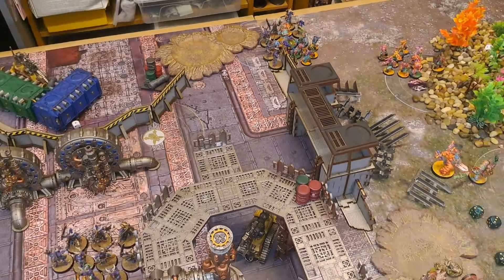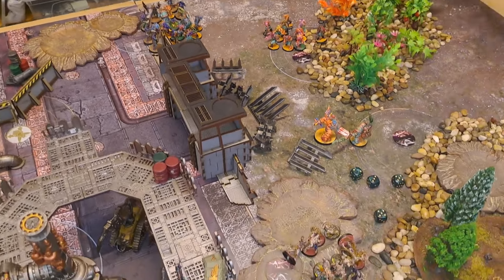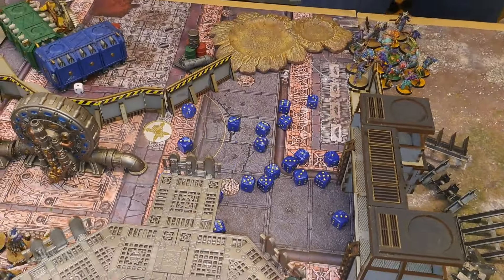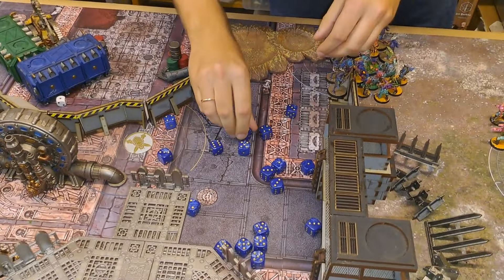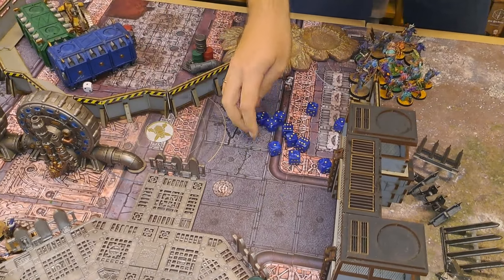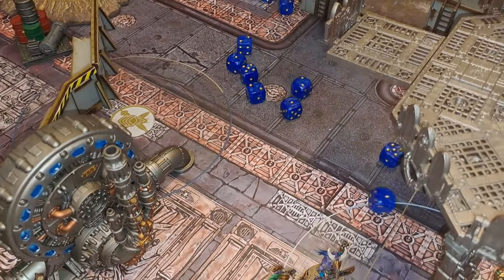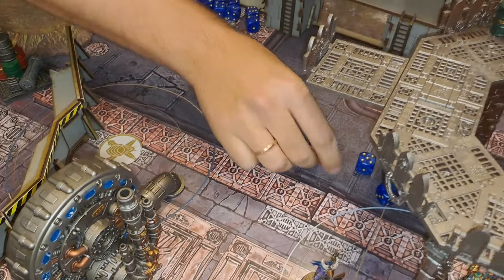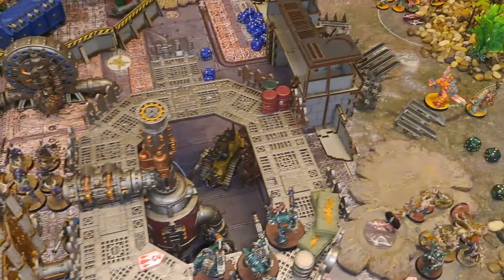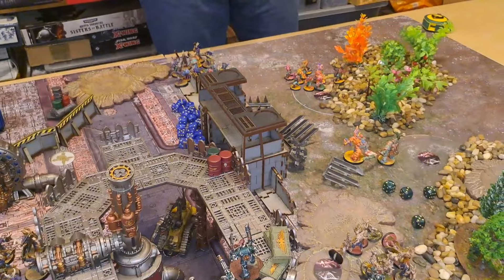Typhus's Poxwalker restoration brings them back to full strength. The Poxwalkers then attack the remaining Tzaangors: nine hits, strength three vs toughness three, wounding on fours — only two wounds through. Three-up saves — one Tzaangor dies. The Dredge hold that combat. The Chaos player notes that their game may be nearly over but at least they're a threat forcing the others to respond. End of Dredge turn two.